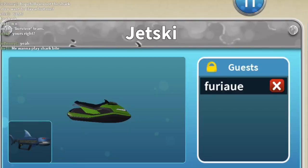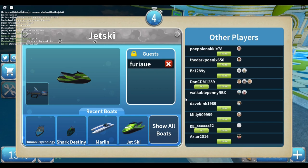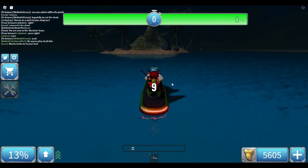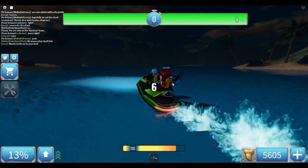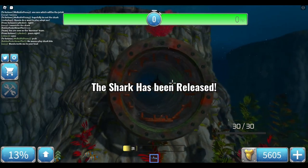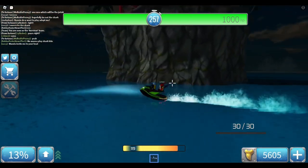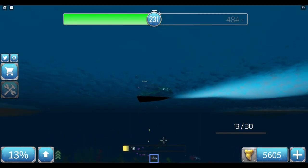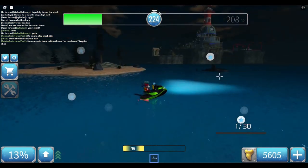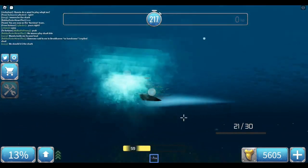Finally, we have the Jet Ski, which is probably the most nimble boat. If you want a chance of surviving and being fast, this is probably your best bet. If you want to AFK, this is probably the best boat you can have. It's fast, it's small, and sharks often miss it. It is probably one of the best boats in the entire game, honestly. It's definitely the best boat if you want to grind.